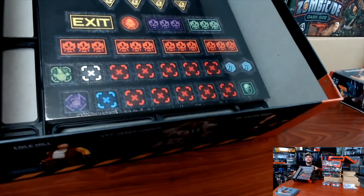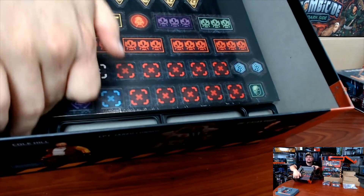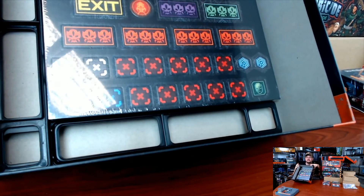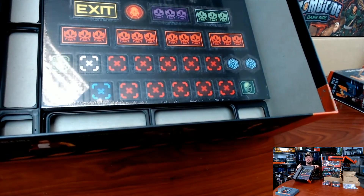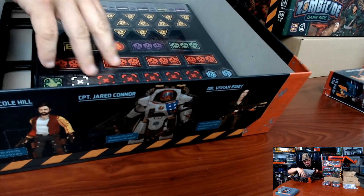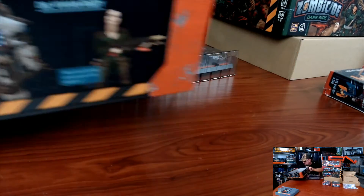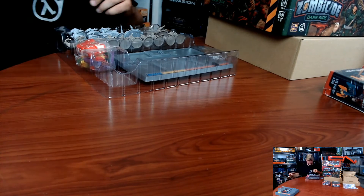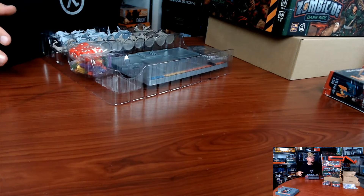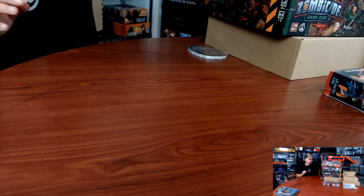One of the things I actually like that they did here is - check this out - they actually have built-in box organization already. That is really awesome. I have little compartments built in for various tokens and such, these spawn points and such. After how many editions of Zombicide we've been through, they have all this dialed in now, which is really nice. This should be a really streamlined and fun game.